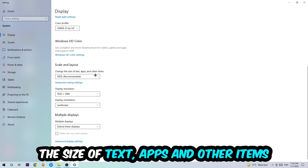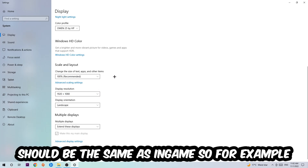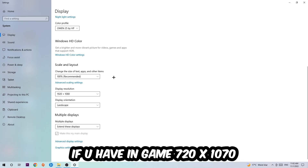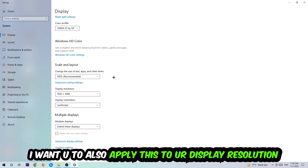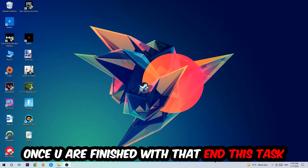Once done, scroll down to Scale and Layout and change the size of text, apps, and other items to 100% as recommended. Also, the display resolution should match what you use in-game — for example, if you're running 720p in-game, apply that same resolution to your display settings.